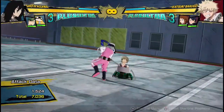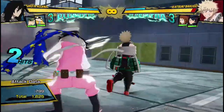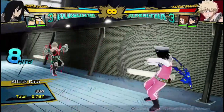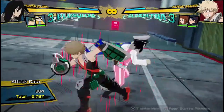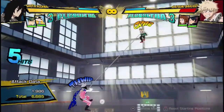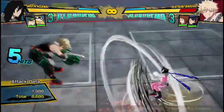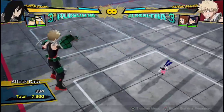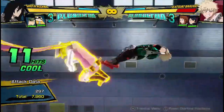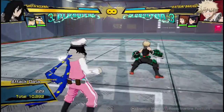If you grab them and you're facing a wall, just throw them — he'll usually get the wall splat. You can also use the scarf in the air and after his Quirk 1, which is definitely what you'll use to extend combos. His bread and butter goes: Quirk 1 into scarf, pull in, two hits, into scarf again, into the armor move — and that does 10,892 damage with no dash cancels. That's almost 11,000 damage for no meter. That is amazing.